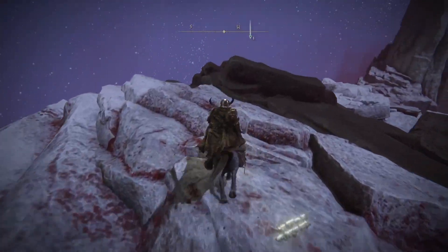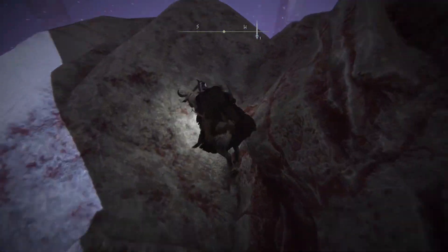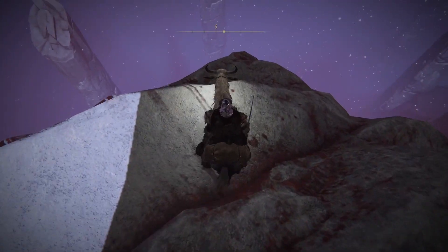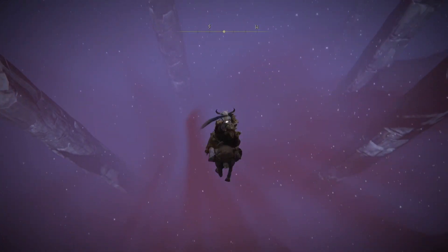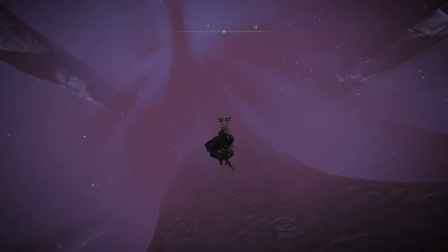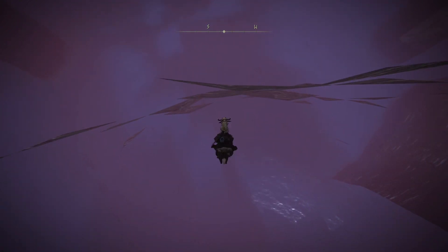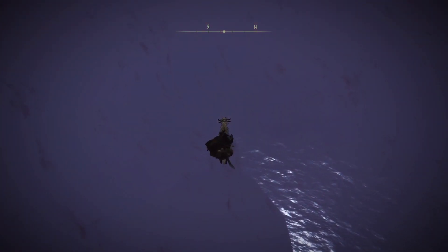When you get up here you can jump off the back anywhere you want, but you want to double jump and then start to swing your weapon. Just make sure that you double jump or you will hit a death barrier, and then just start to swing.